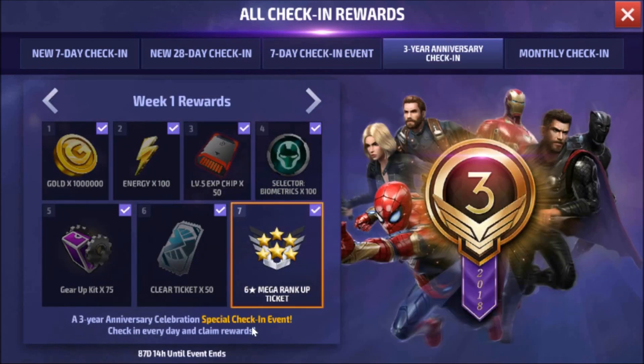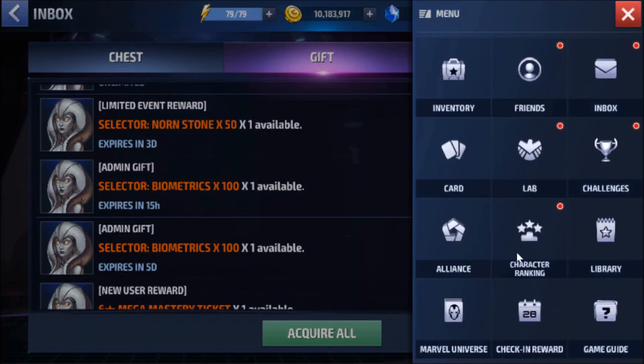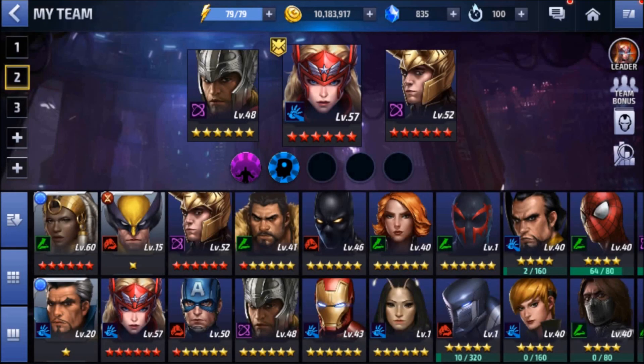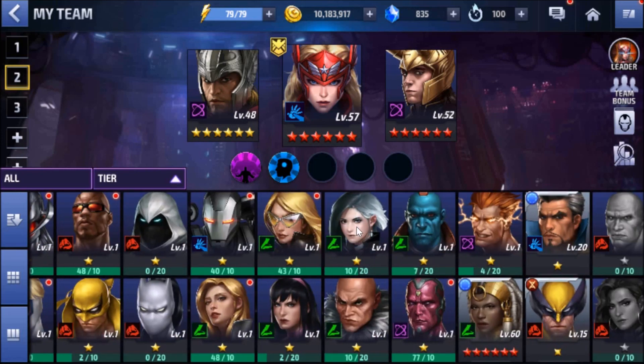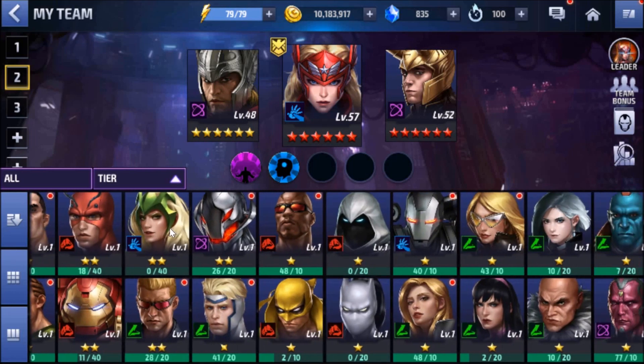We also need some suggestions on using the six-star mega rank-up ticket. I'll probably use it on a premium character I already have. Right now the premium character bios I have are: one-star Luna Snow, one-star Vulture, one-star Moon Knight, and two-star Enchantress.